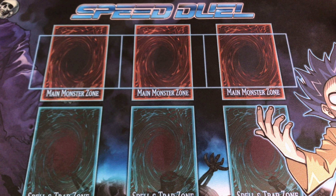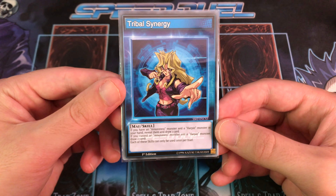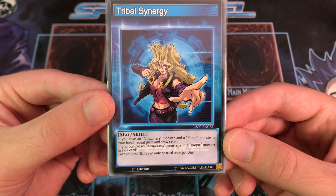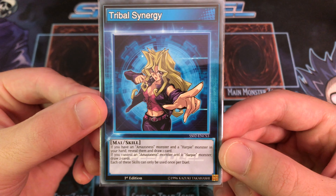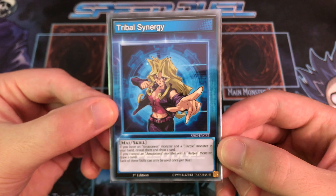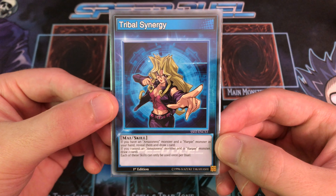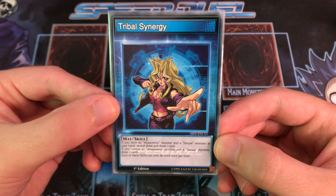Today on Speed Duel Deck Reviews we'll be looking at a deck that combines two archetypes, made possible by the skill card Tribal Synergy. If you have an Amazonist monster and a Harpy monster in your hand, you can reveal them to draw one card. It also has a second effect: if you control both an Amazonist and a Harpy monster on the field, you can draw two cards. Each effect can be used once per duel, making this a pretty powerful card.